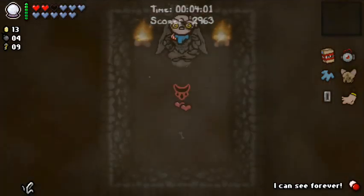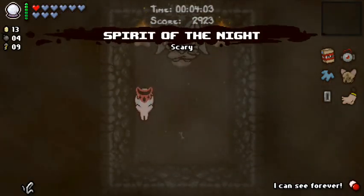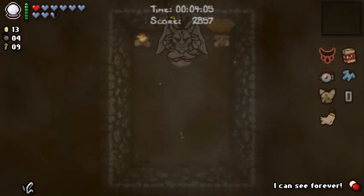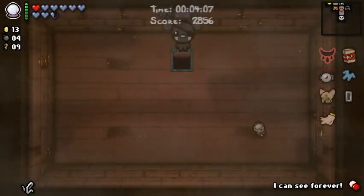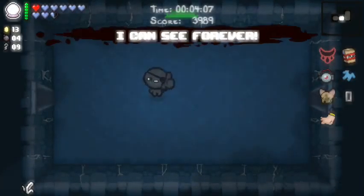I'll take the HP upgrade. I don't really care about the trinket — doesn't matter which one it is, Lucky Foot or Lucky Toe, don't need it. I think that's Flight and Spectral Tears — Spirit of the Night. A fire! I thought you were dead, that was really rude. Like, of all the things you could have done, fire — giving me a bit of damage. That was not cool at all.